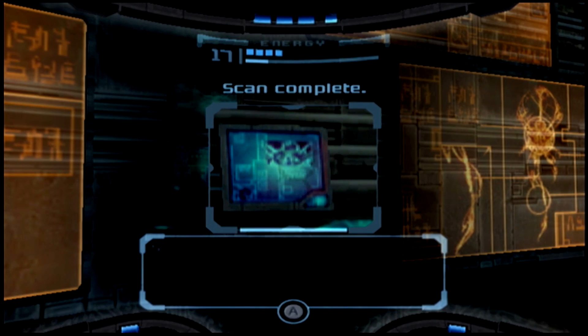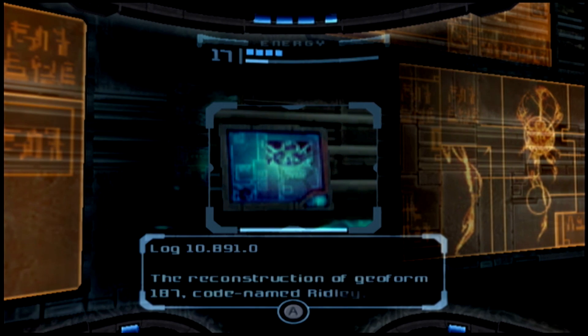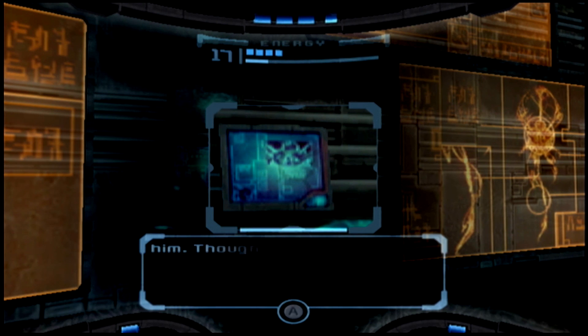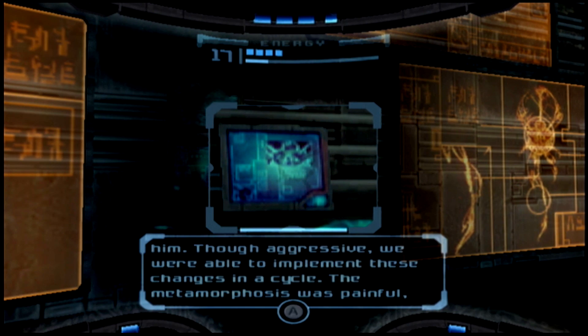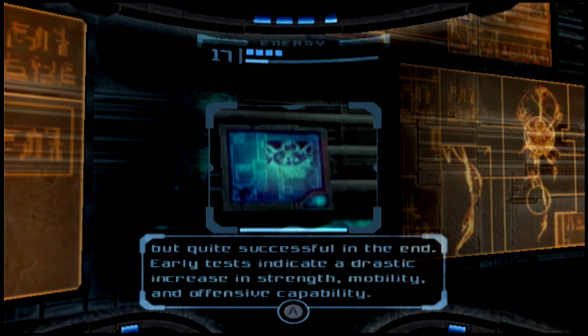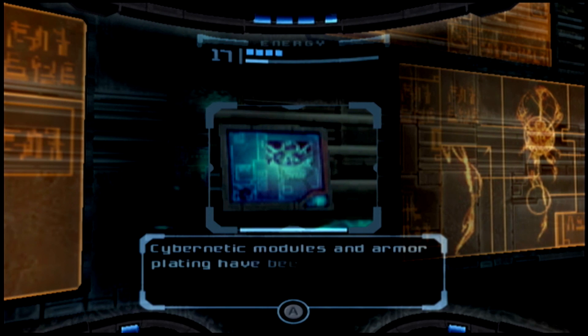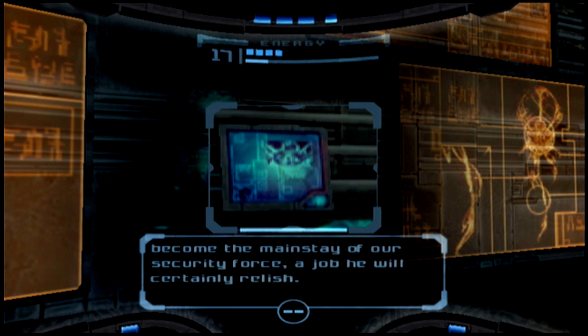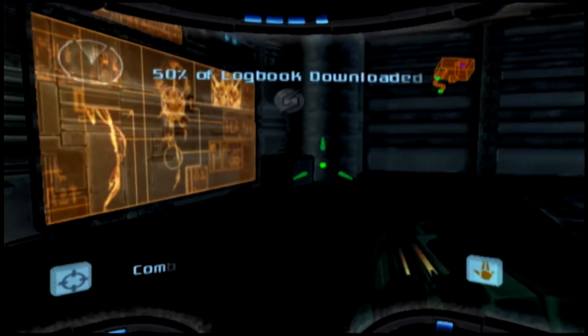This is some pirate data. Reconstruction of Geoform 187, codenamed Ridley, was recently completed. After his defeat on Zebes, Command ordered a number of metagenetic improvements for him. Though aggressive, we were able to implement these changes in a cycle. The metamorphosis was painful, but quite successful — testing showed a drastic increase in strength, ability, and offensive capability. Seven elite modules and armor plating have been added. We believe our creation, now called Meta Ridley, will become the mainstay of our security force.